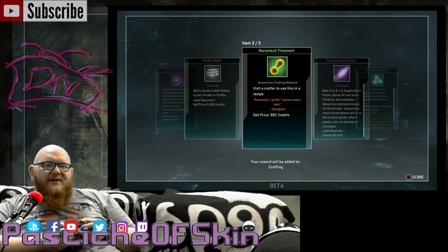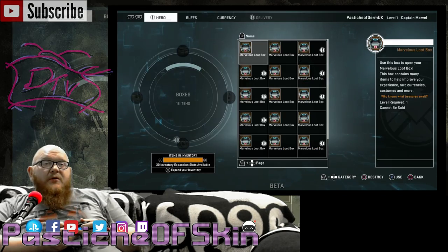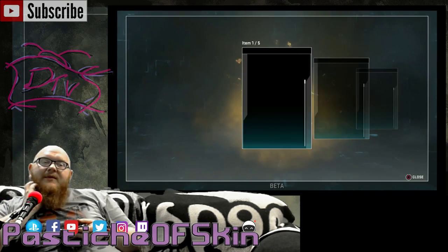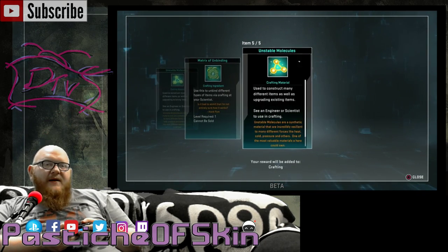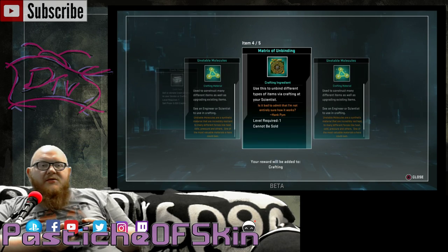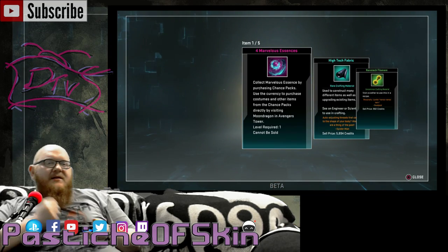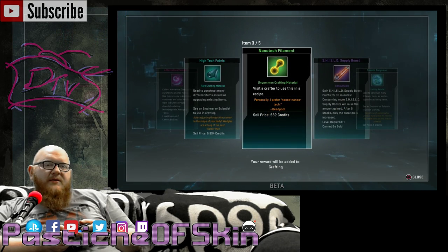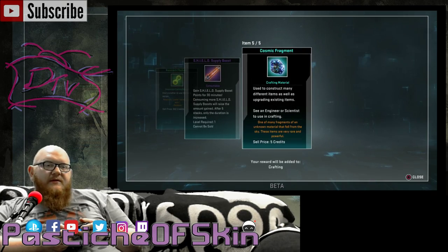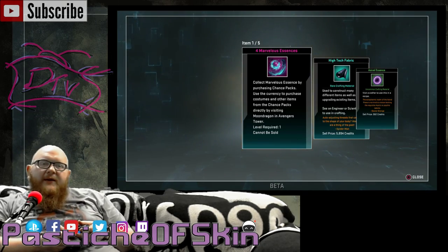More credit chests, more crafting materials, another Combination Boost — combination boosts are my friend. More crafting, more Matrix of Unbinding. Matrix of Unbinding is a rare enough item but you can craft those in-game reasonably easily. A rare material worth 6,000 credits, and another Shield Supply Boost. Crafting material after crafting material.